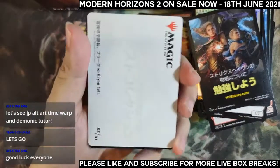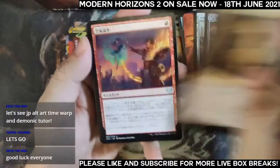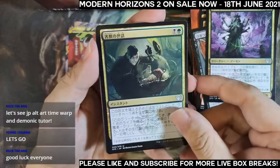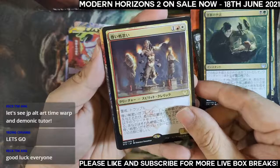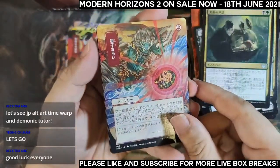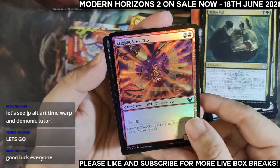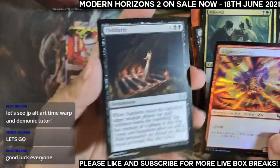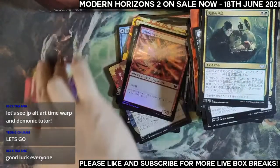Last pack for Timmy — one, two, three, four, five, six. Japanese alternate art — Claim the Firstborn is our last archive slot, and a foil common. The list card is an Obliate — this one has some value, I believe. And that is it for Timmy's box share — nothing too exciting unfortunately.